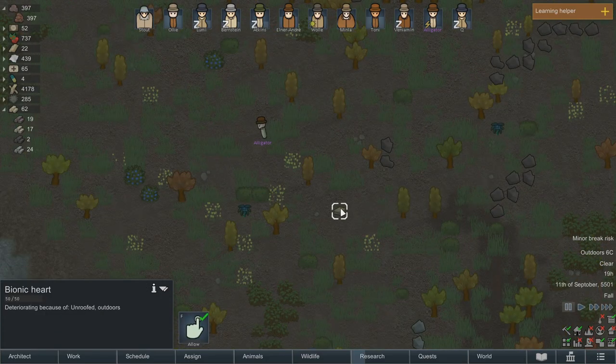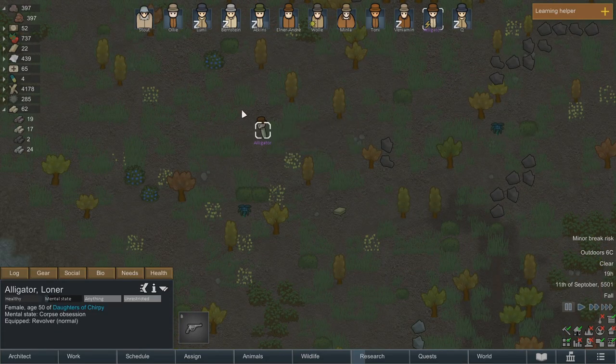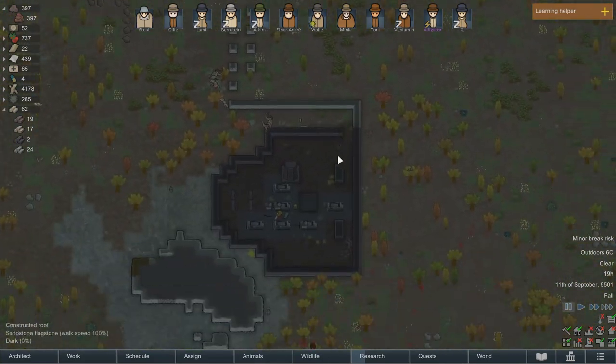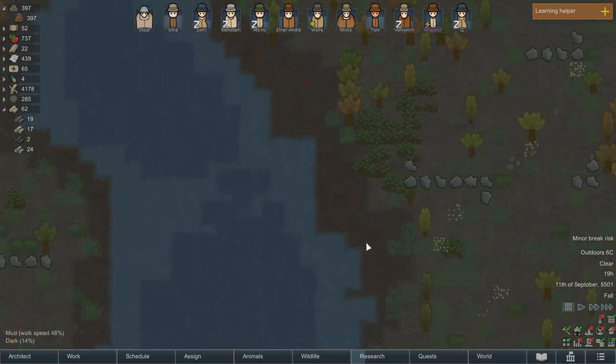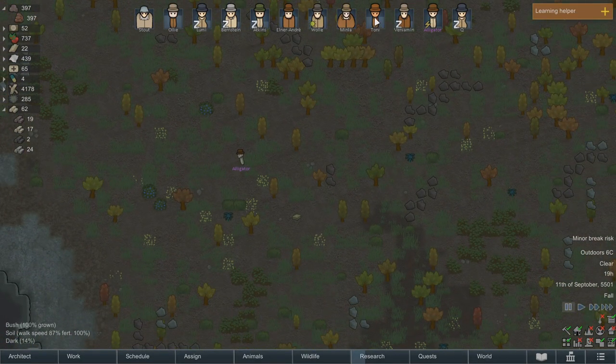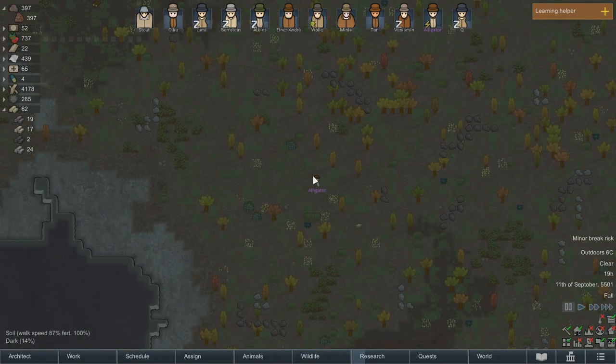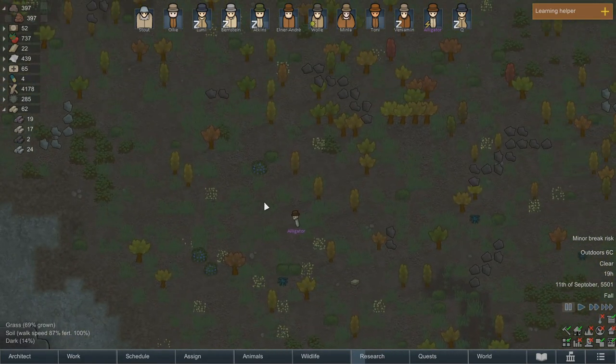What is this? A bionic heart. Oh, I remember — was it Alligator I told to go and recover the bionic heart? I guess walking in this building full of corpses is what set her off. Okay, first things first, let's get the bionic heart — I don't want to leave that on the ground. And then I guess we'll deal with whatever Alligator's gonna do.